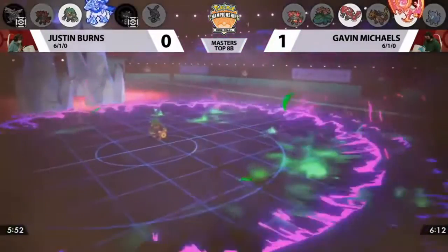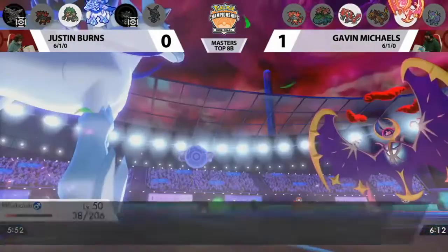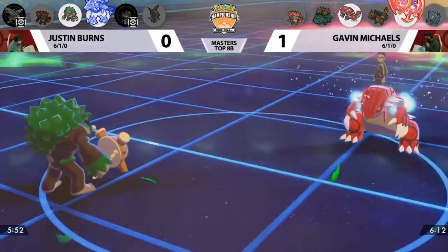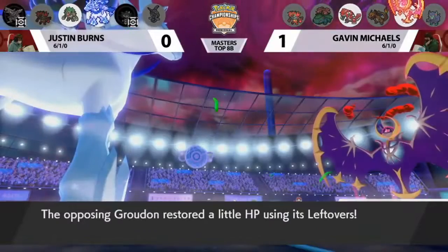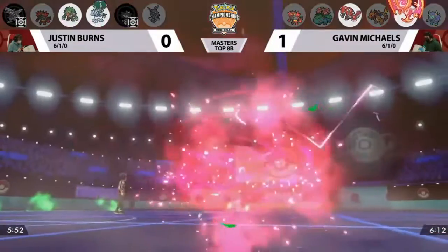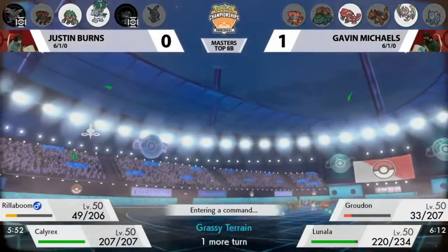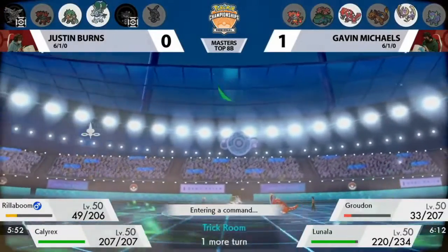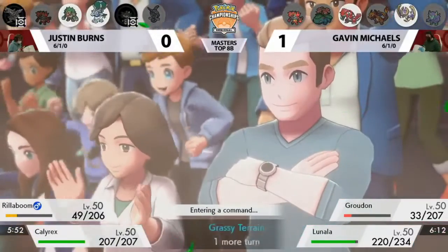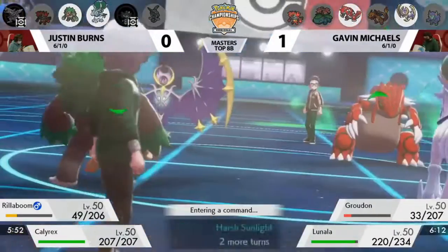Calyrex is now at plus three special defense, so Max Phantasm into Rillaboom isn't even enough for a KO either. These Pokemon have been trained in such a way that it's really tough to get them out. It's an awkward survival on Groudon — facing down two Pokemon that can knock it out, but avoiding that Chilling Neigh boost for one more turn. Groudon is showing Leftovers in this matchup — more commonly you'd see Sitrus Berry, White Herb, or Assault Vest. But combined with Grassy Terrain, Groudon can get two forms of recovery every turn, making it very hard to ignore.